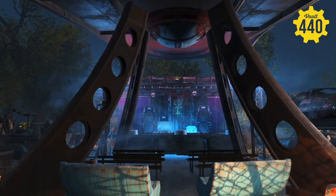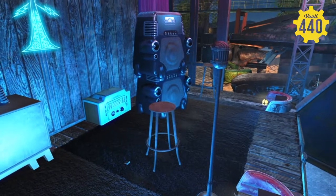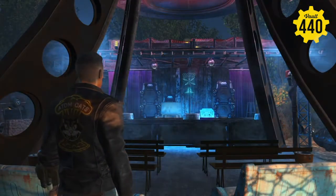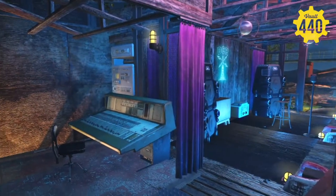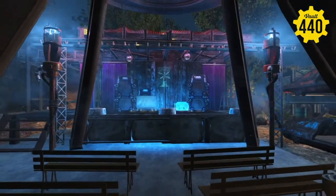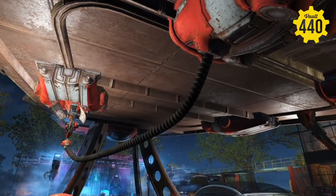AtomCats taking the poetry night to a whole new level with this crazy stage. We've got fog machines going, we've got the lights, the amps, and the microphone. I thought since it's the AtomCats' garage, they probably have live music at times, but definitely they do poetry night. We've got the sound board here off to the side — you can see through here to the stage and monitor that. Plenty of seating, probably AtomCats and friends to watch the performance.